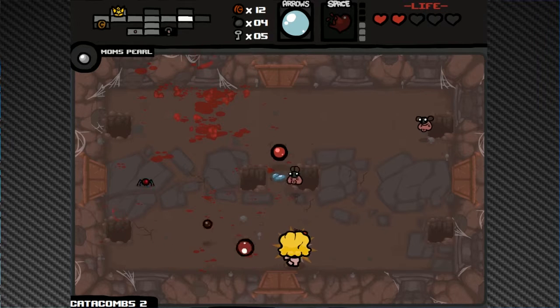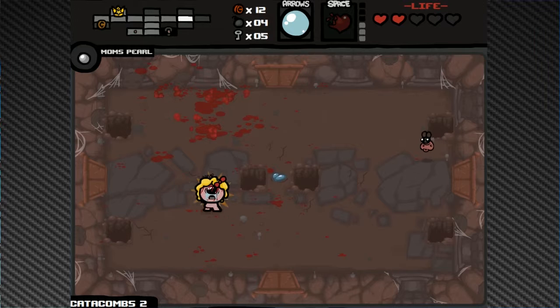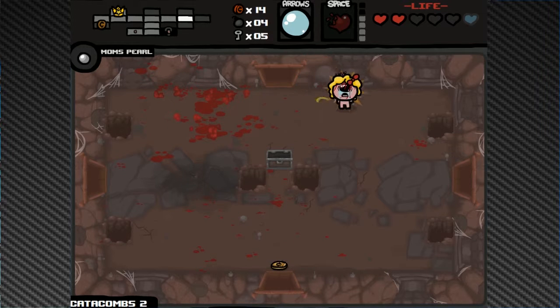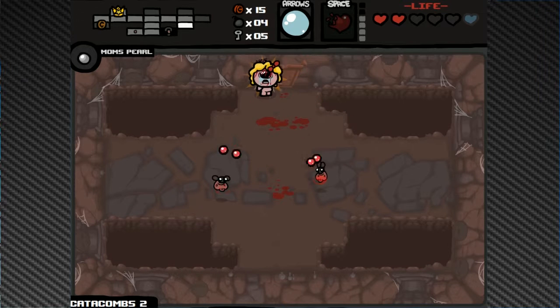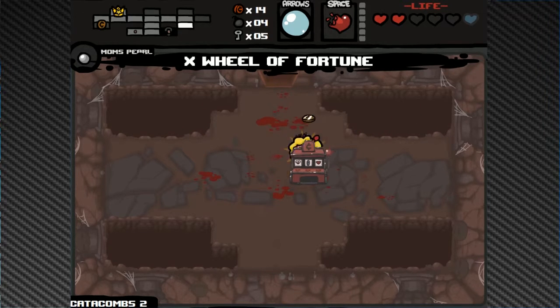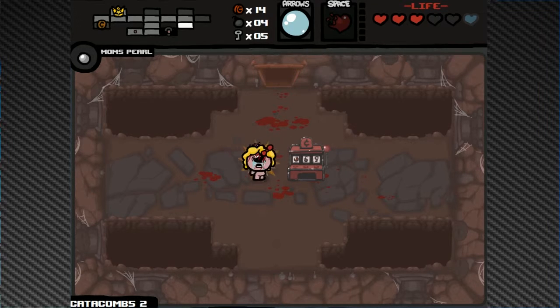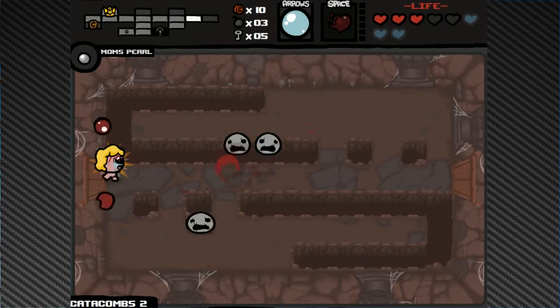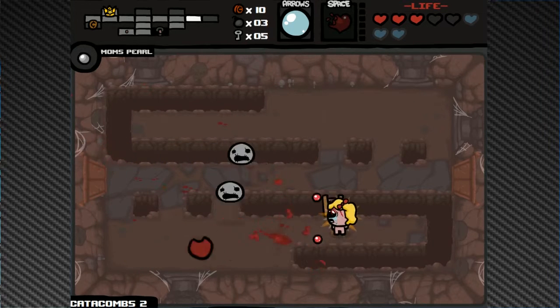It gives us about eight cents — really awesome to find, pretty much the equivalent of a golden key or eternal heart. Those spiders did a number on me — for the amount of damage we're doing we're not playing that well. Maybe it's Magdalene's slower speed. A troll bomb got awfully close. We have relatively easy rooms. I accidentally hit the wheel fortune instead of Yum Heart — there's probably better uses of that.